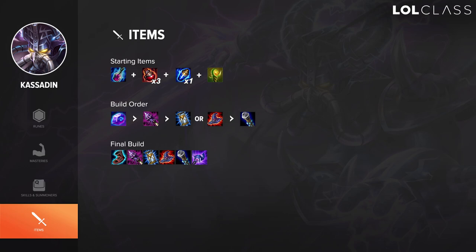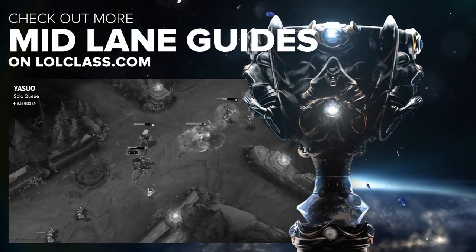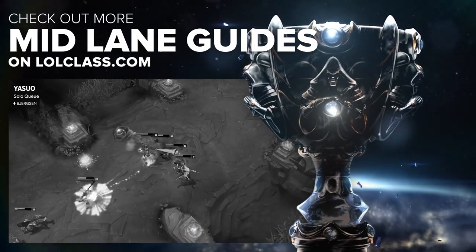After you have Rabadon or Zhonya's, go for the other item or a Void Staff if the enemy team is stacking MR. Your final build should look something like: Rod of Ages, Zhonya's, Rabadon's Deathcap, Void Staff, and a last item like Lich Bane, Luden's Echo, or Morello depending on whether you want more damage or tankiness. Thanks for watching this basic champion guide.